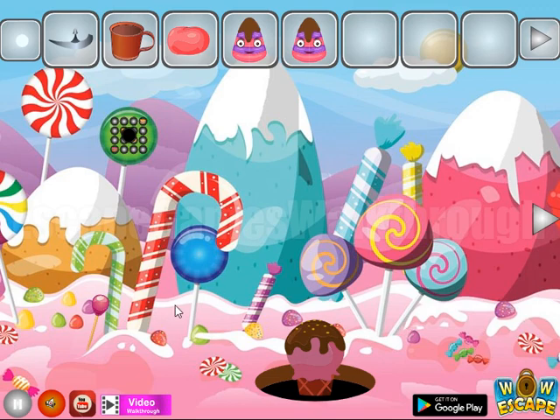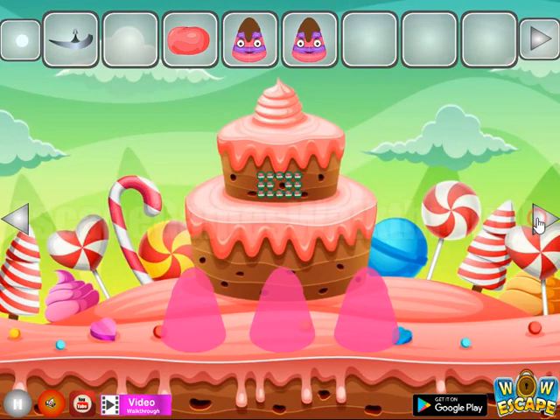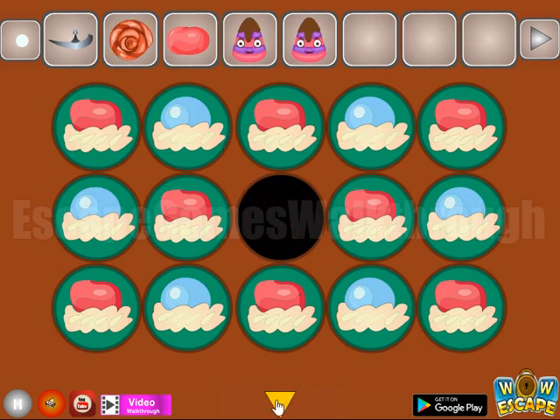What can we find here? There's a strange ice cream. Let's pour chocolate on it and get a chess order of red and blue circles. So these circles are for this place.